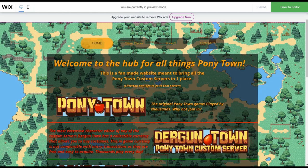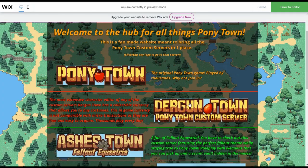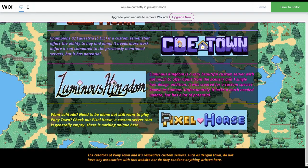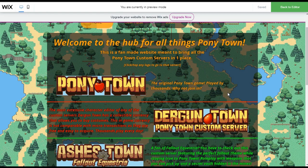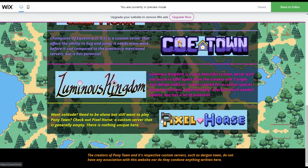The way I recommend using this website is to just bookmark it or save it to your homepage. That way, whenever you want to go to Durgentown, Ashes Town, Bitstown, Ponytown, Sleepy Town, Champions of Equestria, Luminous Kingdom, Pixel Horse, or any other custom server that may be added in the future, it's very quick — it's all in one place. You don't have to save every single one of these websites as a different tab. It's very convenient.